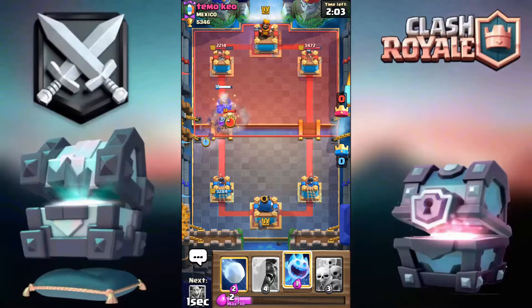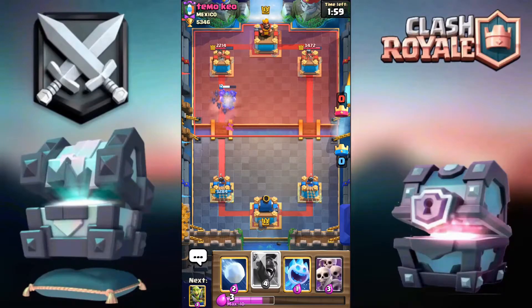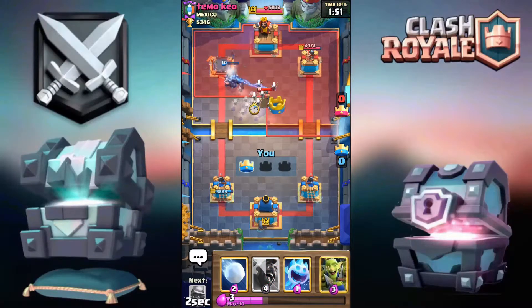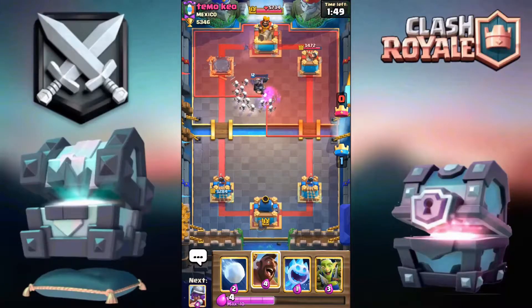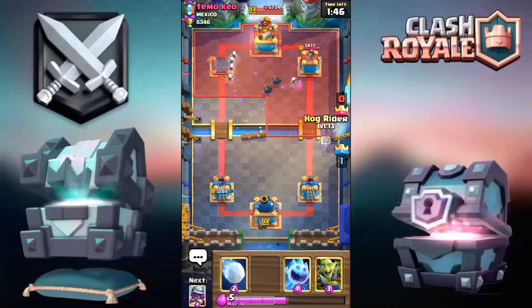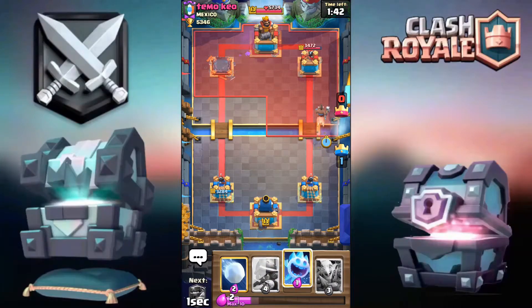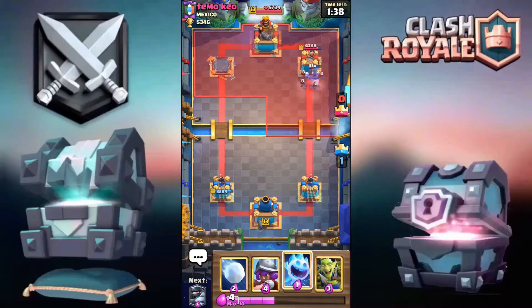Go for the Bats in the corner. I don't think he has anything else — there you go, that's tower number one! I'm going to go for the Skeletons as well just so that Tesla can die. He Logs — perfect. I'm going to go for the Hog right now because he has zero elixir and I want to get as many crowns as possible.